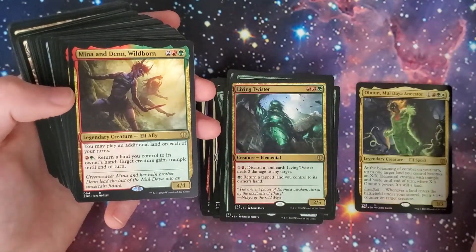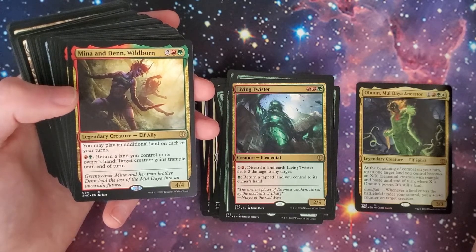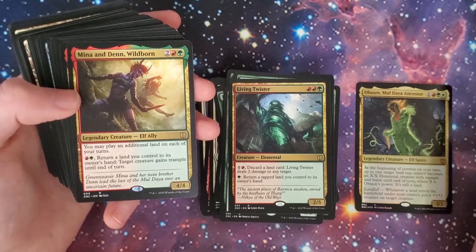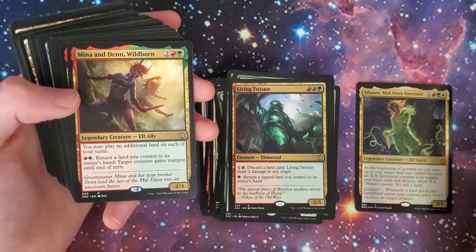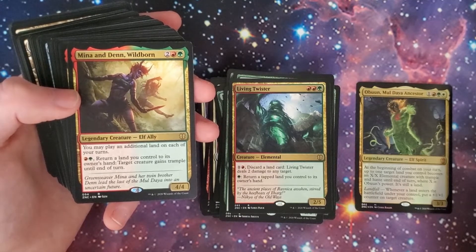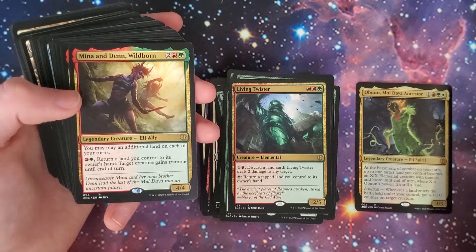We got Mina and Denn, Wildborn — red, green, and two, 4/4 legendary creature Elf Ally. You may play an additional land on each of your turns. So you're going to get a lot of these effects stacking up, which is so sweet. For a red and a green, return a land you control to its owner's hand; target creature gains trample until end of turn — just more ways to get that land back in your hand.